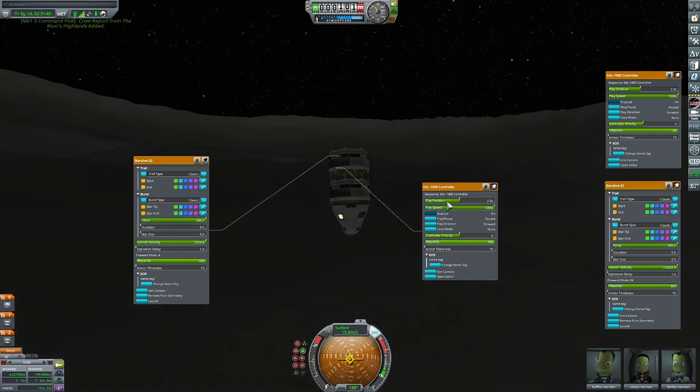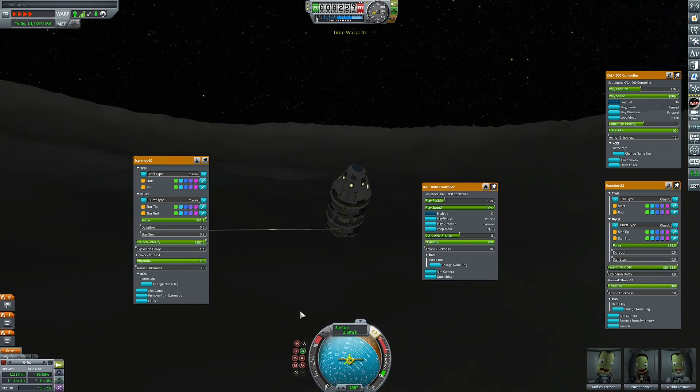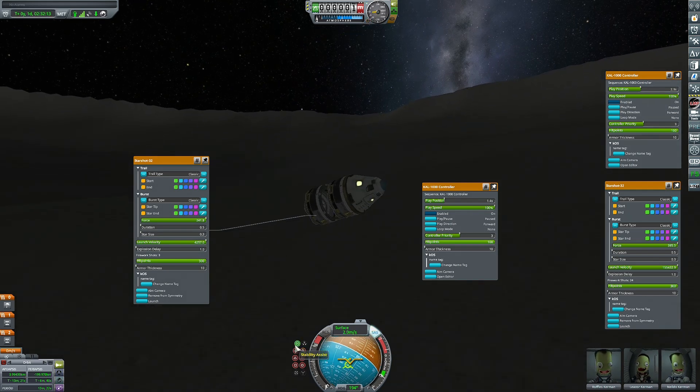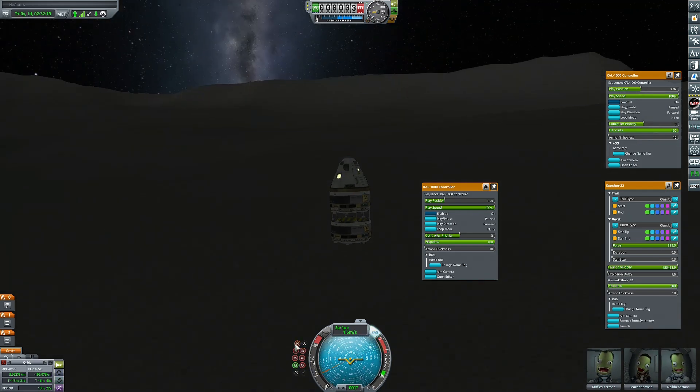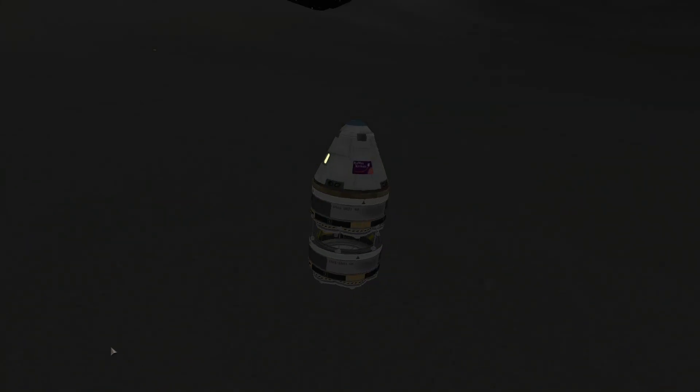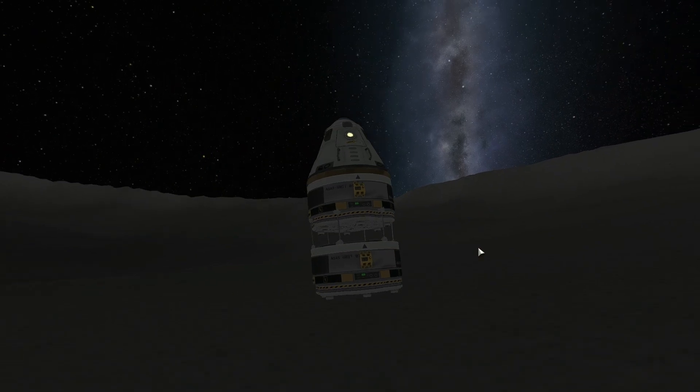Went up a little bit again. Fireworks are pretty hard to use, but we do actually get to land, and after a bit of skidding we can come to a stop. And there we have it — we have actually landed on the Mun with no fuel, no engines, just overclocked fireworks, which is pretty cool in my opinion.